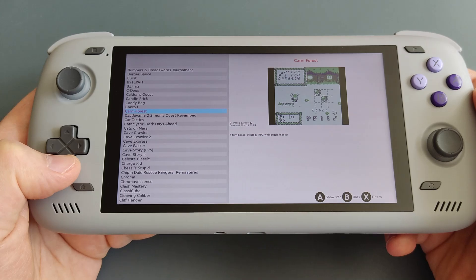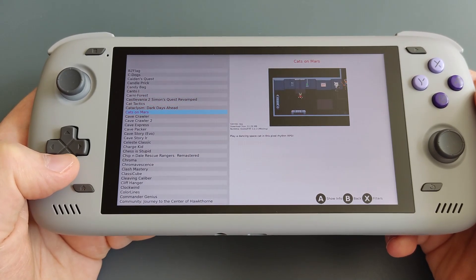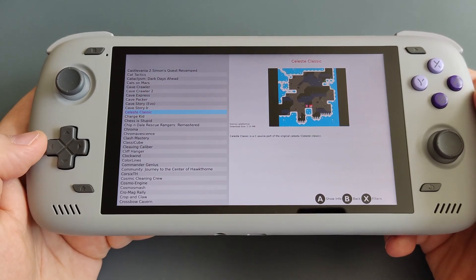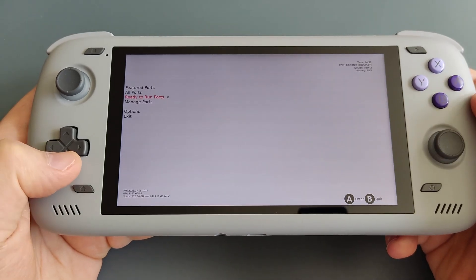There is also Cave Story, there is also Celeste — one of the popular games — as you can see here. You can download it, and then once you are finished you just click back and then exit.